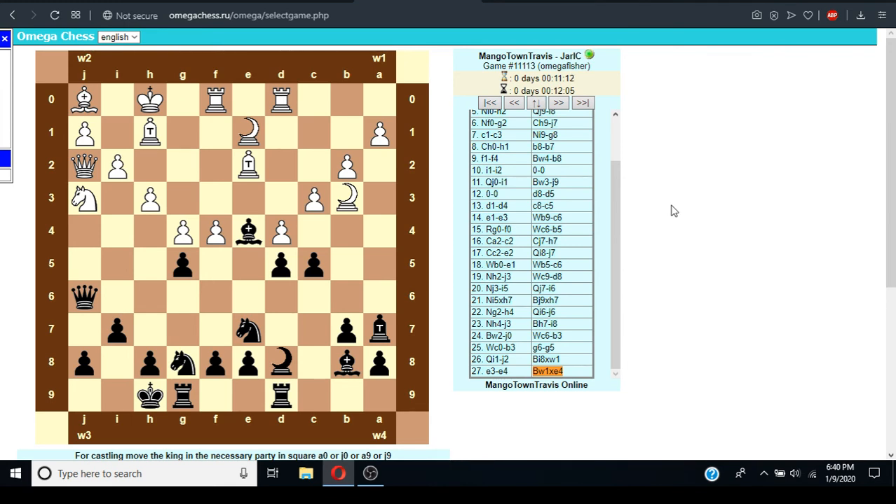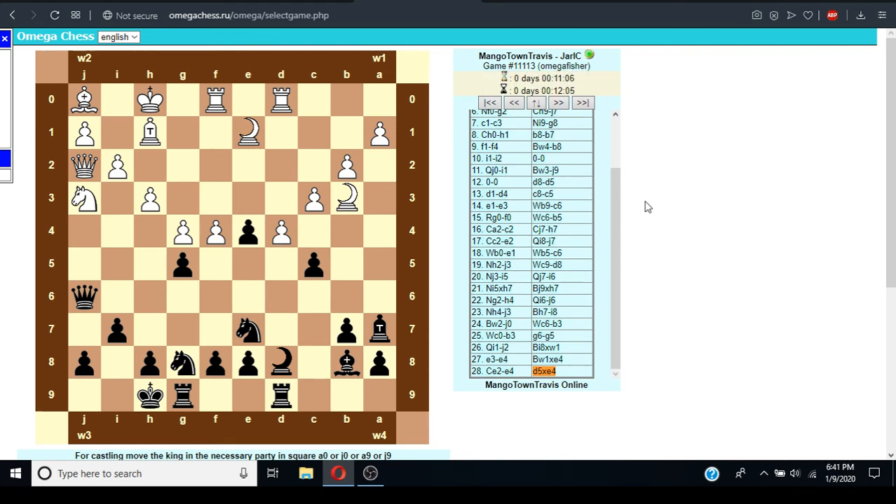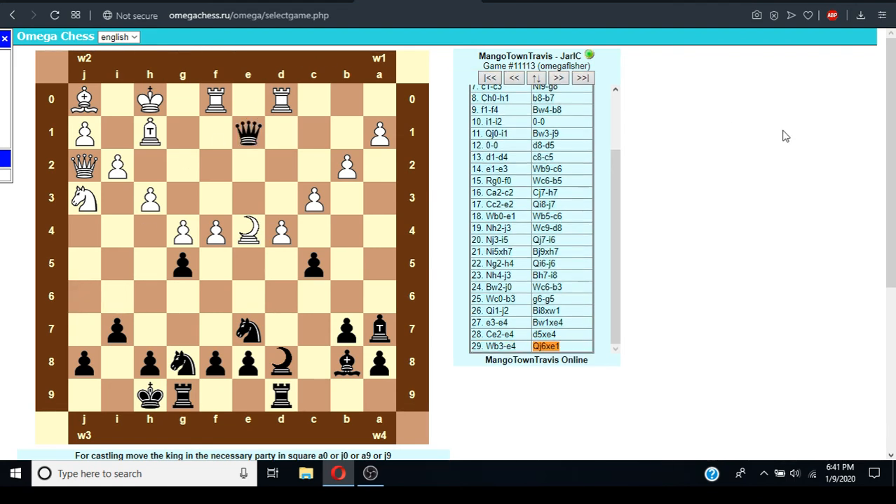Yeah, I might as well. I really do like the wizard piece. It says it's a four — what does it say the bishop is? The bishop's four? Bishop and knight is three, which I disagree with.